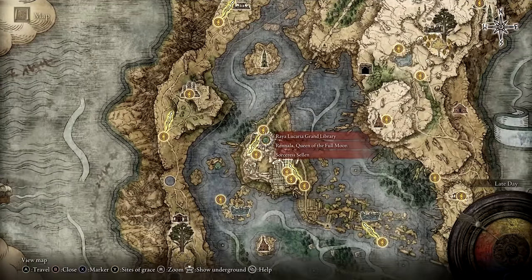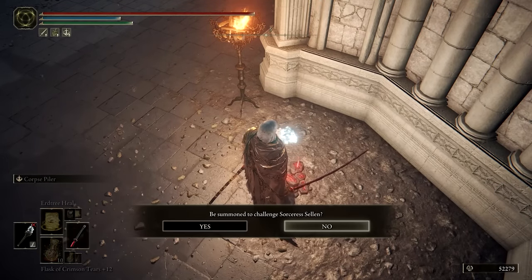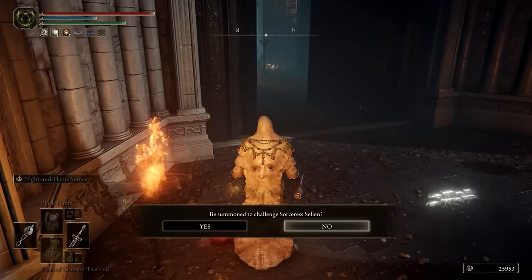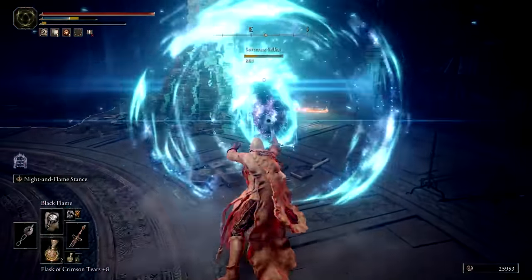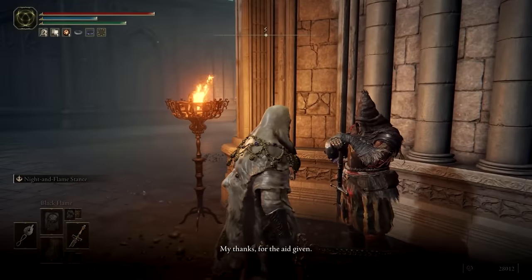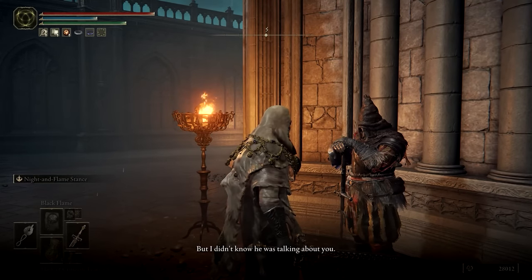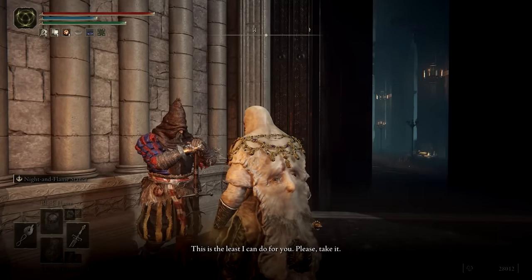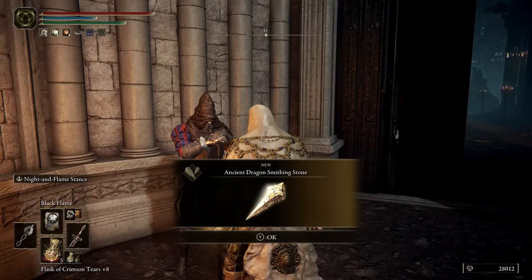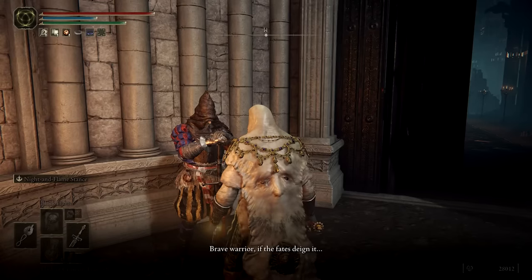This is the major decision-making point of Selen's questline. Just outside of the library, you should find two summoning signs. The red summoning sign will have you challenge Selen, effectively siding with Jerren. The gold summoning sign will have you assist Selen against Jerren instead. If you successfully defeat Selen, you will be rewarded with Selen's Glintstone Crown and Bell Bearing. Afterwards, you can head back outside to where the summoning signs were to find Jerren. He'll give you an Ancient Dragon Smithing Stone as thanks, and upon reloading the area he'll be gone. You can attack him to get his armor set, however I'd advise against it as Jerren's parting words strongly suggest his story is not finished. If you chose to challenge Selen, this is basically the end of her quest and any rewards you'll get from it.